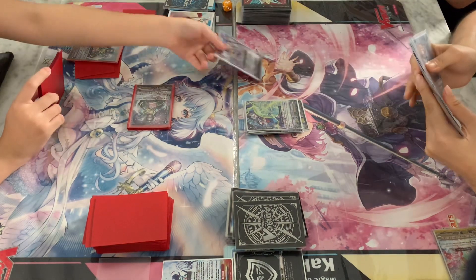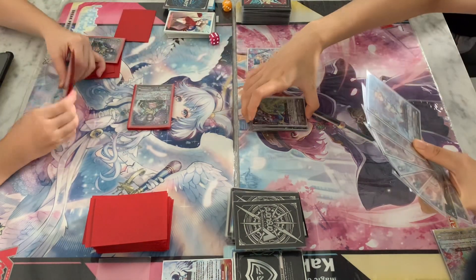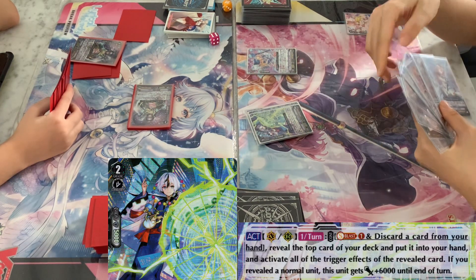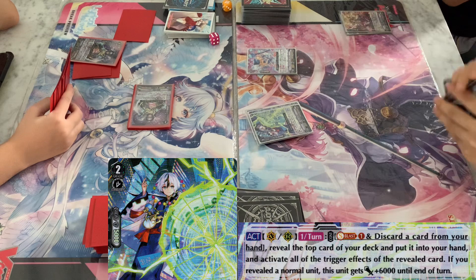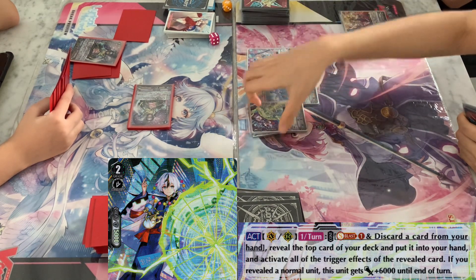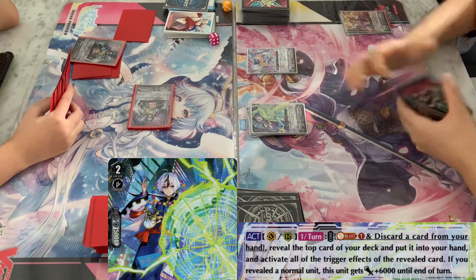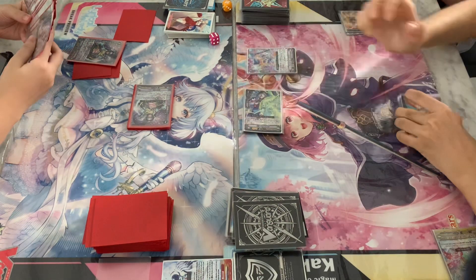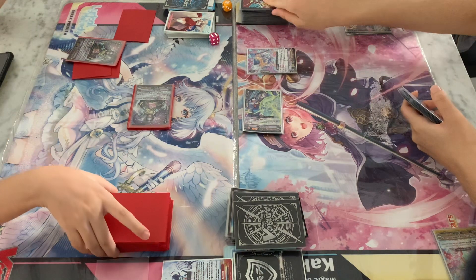And here Link will activate Diviner Kuro Ikazuchi's effect - Soulblast 1, discard a card from hand. She can reveal the top card of her deck, and then if it is a trigger she can activate it; otherwise if it is a normal unit, like in this case, she can give plus 6,000 power to Diviner Kuro Ikazuchi. So Diviner is now 15,000, able to hit Roxy's 10k base vanguard.